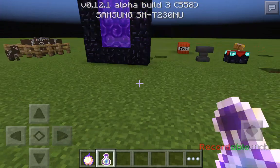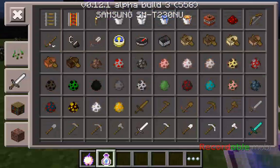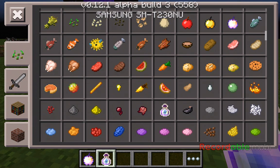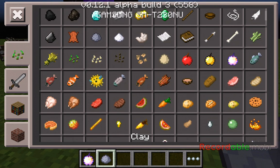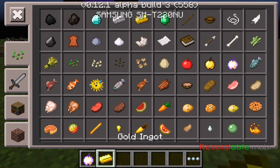I think that's all — pretty sure that's pretty much everything. There are some items that have been added to the creative inventory that I didn't mention — in fact, there's a lot of items, like diamonds, iron, gold, emerald. I'd say they're minerals.